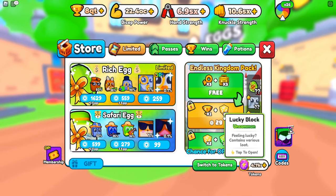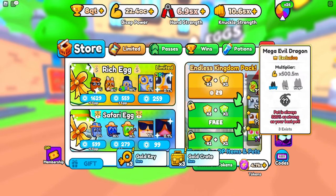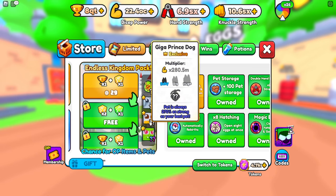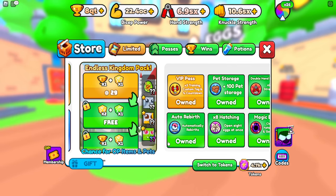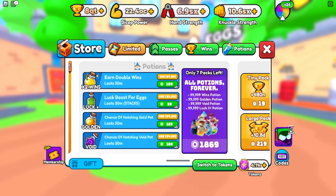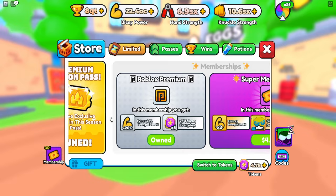In the store there's a new Endless Kingdom Pack. I'm not really going to buy any of it — I already wasted 10,000 Robux the last time I did a video on this. If you want it, you can get some very cool pets including new uniques and Mega Evil Dragons, though there are only three existing in the world. You'll probably spend a few thousand Robux before actually getting one.